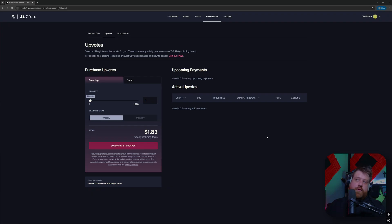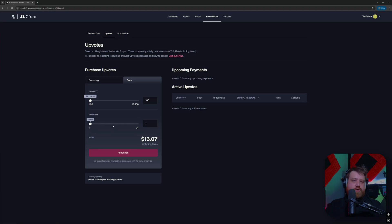I'm logged into my CFX portal — link will be in the description. Let's first get some recurring upvotes and then also some burst upvotes, and then let's apply them both in FiveM and in RedM. Let's take a look at the two different types of upvotes: recurring upvotes and burst upvotes. The main difference is that recurring is a subscription, and burst upvotes is a single purchase.